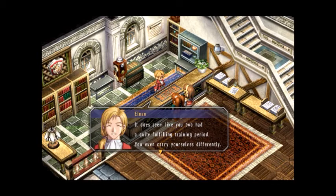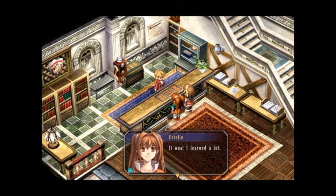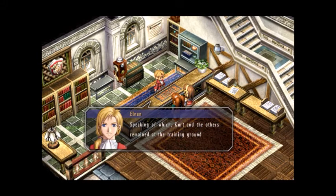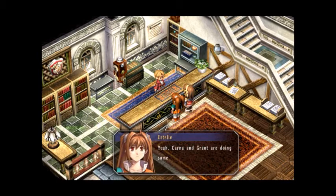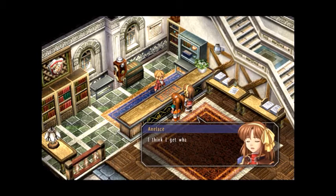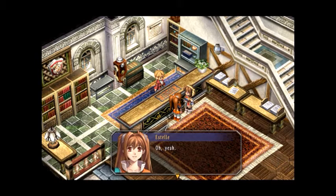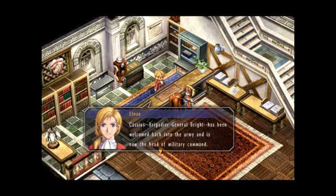It does seem like you two had quite a fulfilling training period. You can carry yourselves differently. It was — I learned a lot. Kurt and the others remain at the training grounds. Karna and Gramps are doing some expert level stuff, they won't be back for a while. The guild's down three full-skilled bracers now. On top of that, Cassius is still devoting all his time to the military, currently working out of Leicester Fortress. He's essentially the head of Her Majesty's Royal Army at this point.